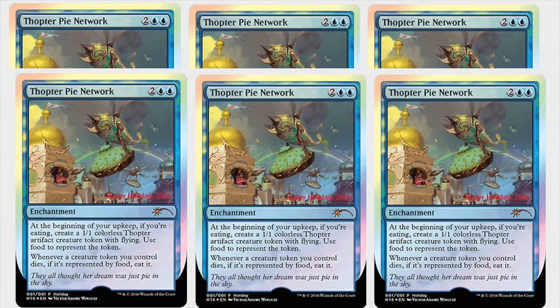The holiday promo is always kind of an unglued card really. Whenever a creature token you control dies, if it's represented by food, eat it. So a way to gain some weight over the holidays if that's what you want to do. Definitely a card really made for Magic players — I mean, who doesn't like eating during the holidays?